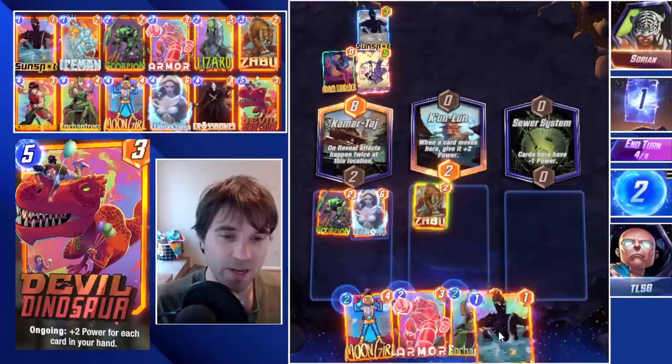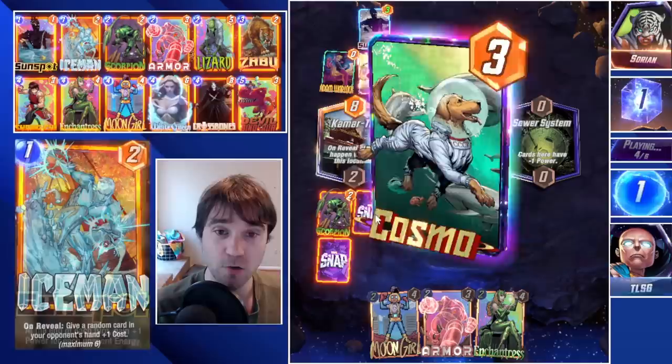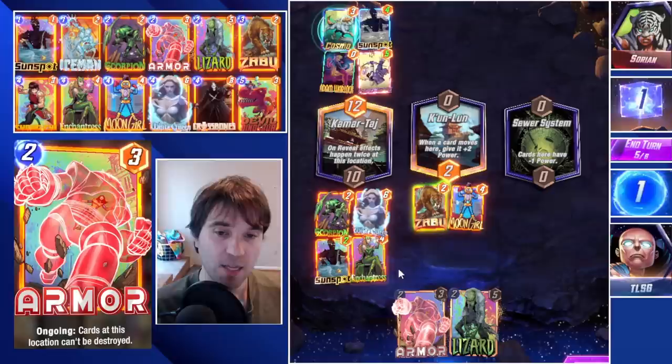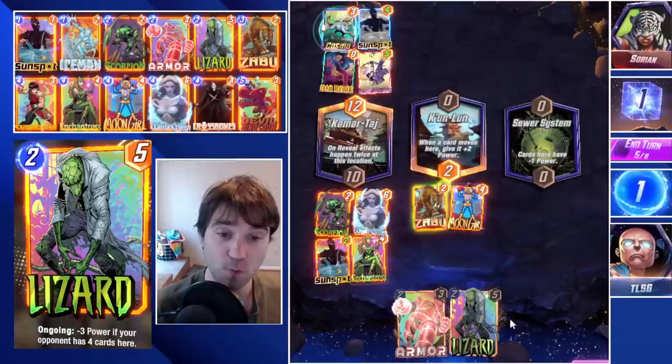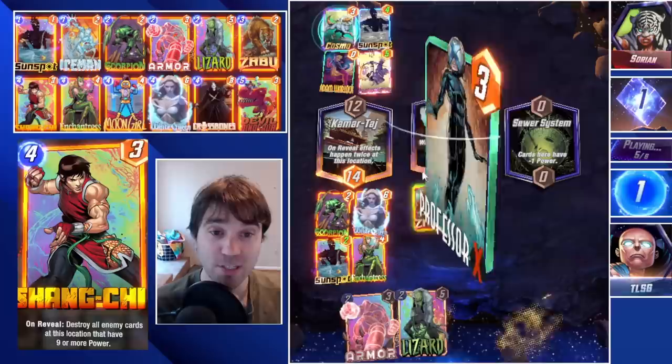We have five cards in our hand, so we don't necessarily need to force the Moon Girl just yet. The Cosmo comes down, which stops our White Queen — unfortunate. But we're going to find a way to push more power than they have into that location, and then it comes down to a battle of the Sunspots. We throw Enchantress there and use Moon Girl to reload our hand. They could be going with a Galactus deck or a Valkyrie deck, but they have a Professor X instead — so it does look like that control-style aspect.